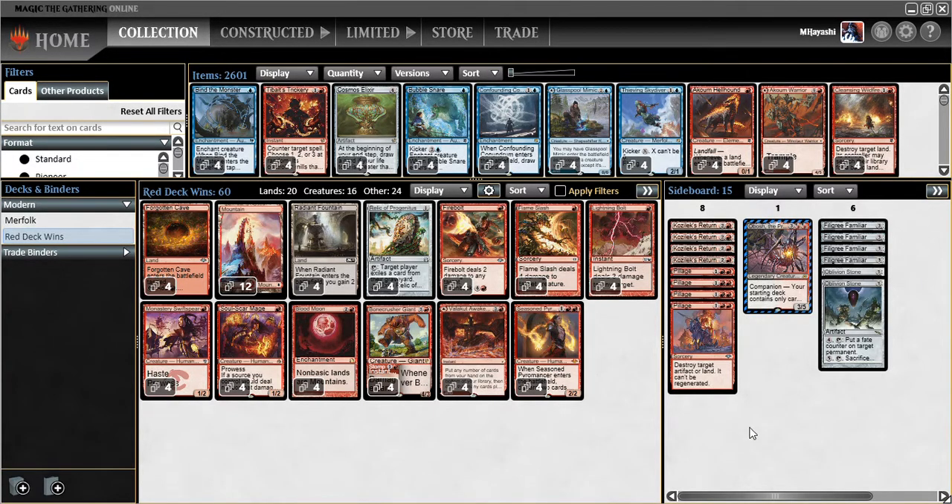We're going to replace the Pyrite Spellbombs with Filigree Familiar. The idea is this helps gain life against burn. I had my eye on it after a quick search for artifact life gain cards, because there really aren't any mono-red life gain cards — at least none that I'm aware of. Please let me know if I'm missing something. I had my eye on Filigree Familiar but my biggest concern was it's just not all that strong as a pure life gain card.